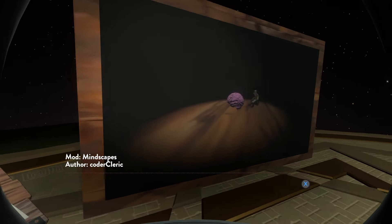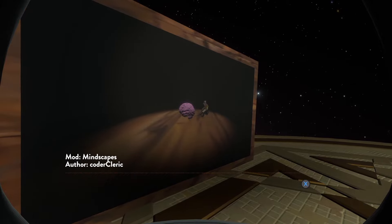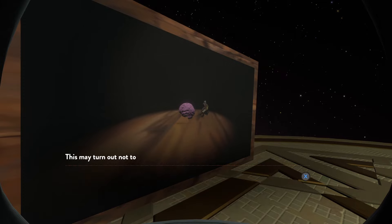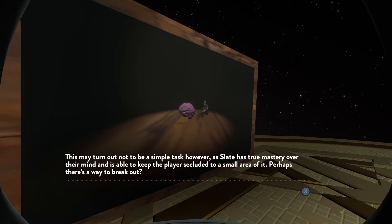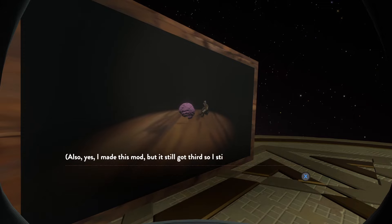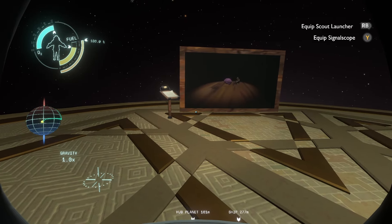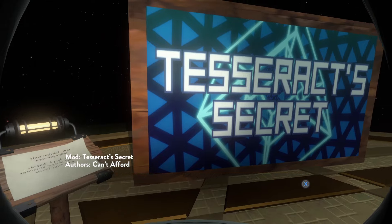Okay, let's move upwards from third place. We have Mindscapes by Coder Cleric, who made the jam hub as well. This mod tasks the player with convincing Slate that the imminent death of the sun is going to happen, using a new Nomai artifact that allows one person to invade the mind of another. This may turn out not to be a simple task, however, as Slate has true mastery over their mind and is able to keep the player secluded to a small area. Perhaps there's a way to break out? Also yes, I made this mod, but it still got third, so I still get to talk about it. Super unique central premise — really carried it.